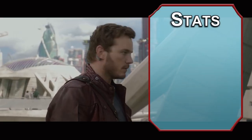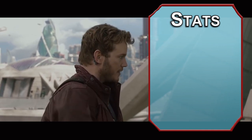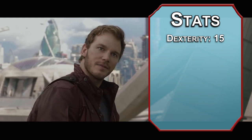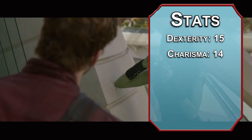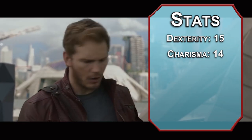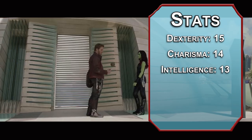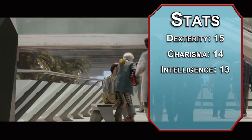For stats, we're going to be using the standard point buy from the player's handbook. There's nothing wrong with rolling, I'm just not at your house with you. Or am I? Dexterity's number one here — it helps us fire ranged weapons, adds to our armor class, and helps us get some movement options later. Next up, charisma — we need to be able to dance like the fate of the universe depends on it, which it might. Intelligence after that; there's a difference between goofy and stupid, and Star-Lord definitely falls into the goofy category. He flies spaceships, fixes guns with rockets — he's not an idiot.